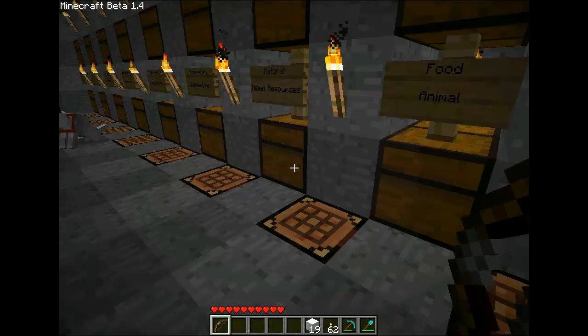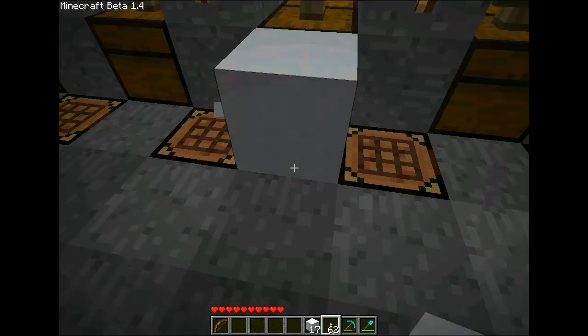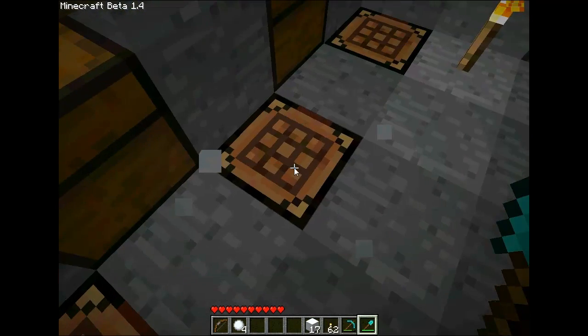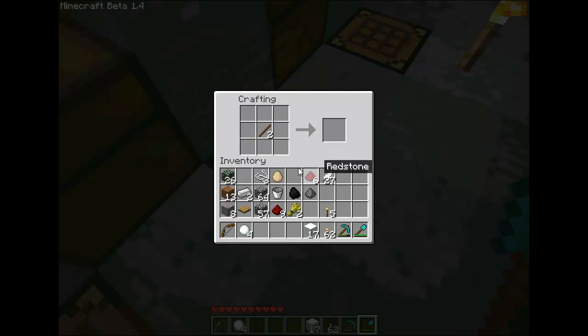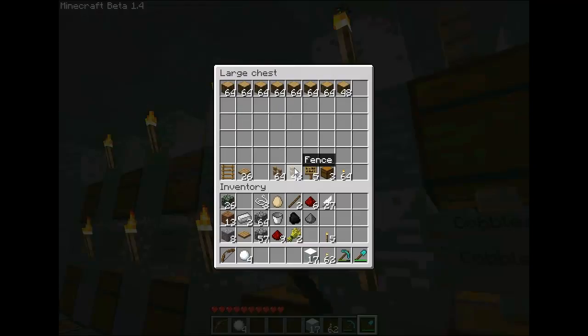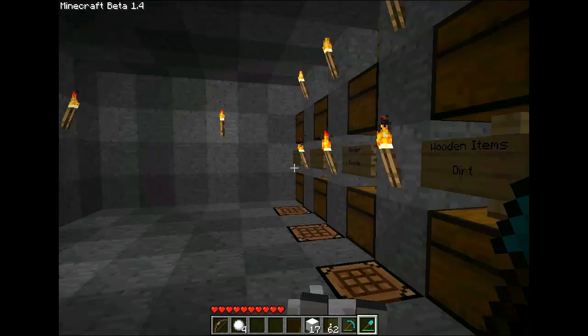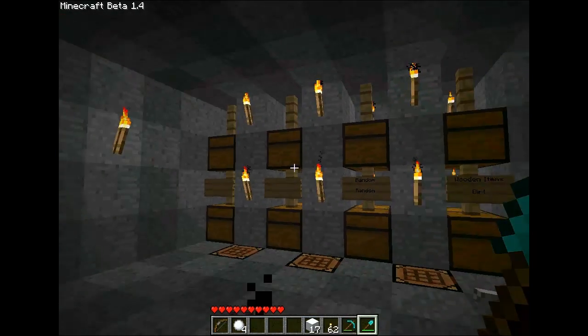We need a snow block — that was a fail. I need more sticks. I changed the setup of my chests — a lot more neat this way, and quite easy for me to access them. A lot more chests.